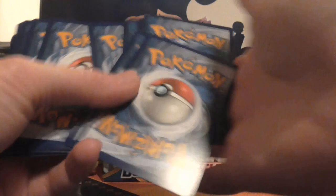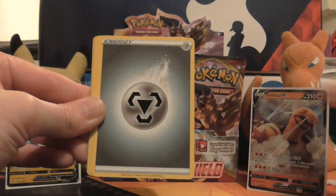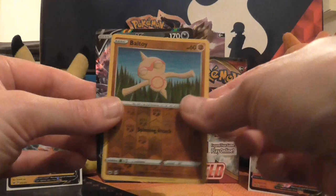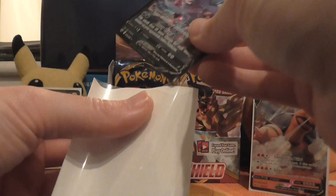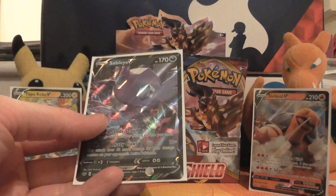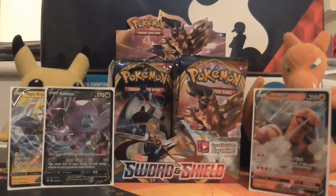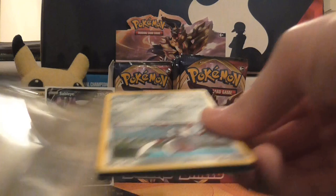So we've got Mawile, Galarian Ponyta, Sobble, Maractus, Mudbray, Metal Energy, Metal Saucer, Rotom Bike, Big Charm, reverse holo of Baltoy, and the rare in the pack is a Sableye V — now this one is playable. There's been talk of Sableye V being played with Galarian Obstagoon. I like Sableye's Crazy Claws attack — it reminds me of the Honchkrow from Guardians Rising, which had a similar effect. Always wanted to make that Honchkrow work. Perhaps this Sableye V is something I can make work — damage spread has always been one of my favourite things to do.